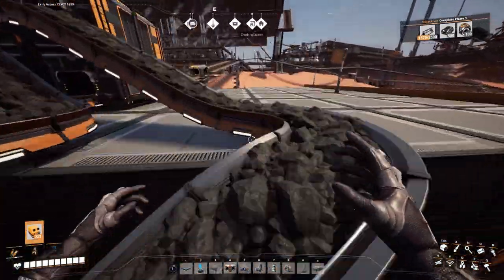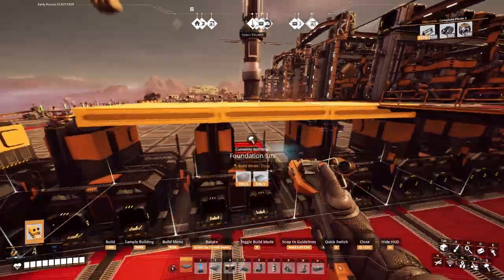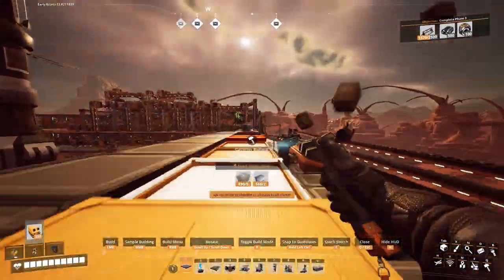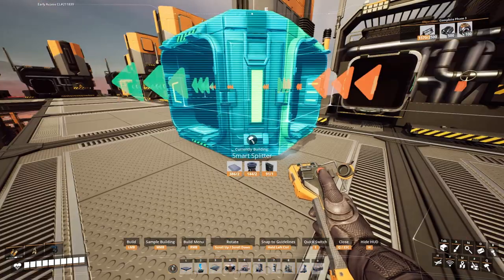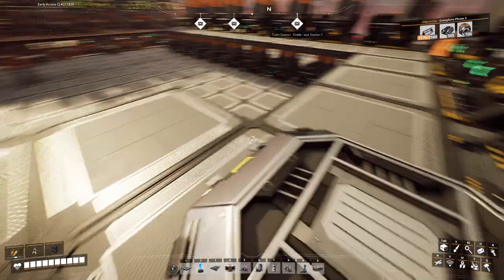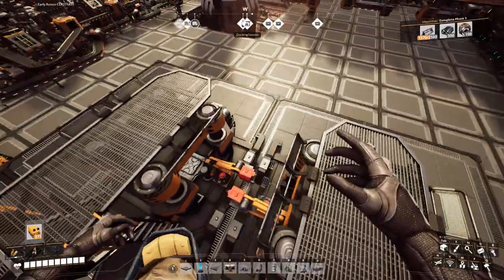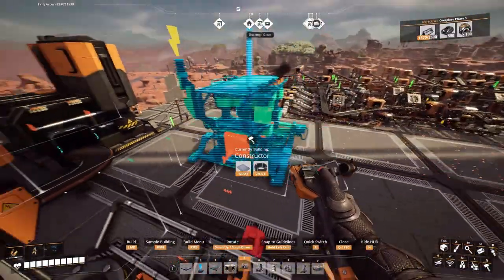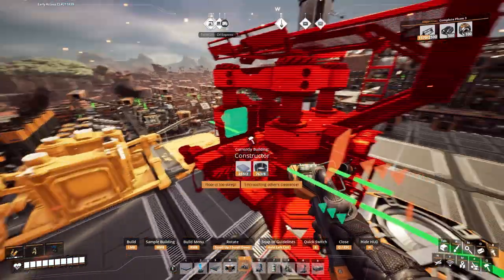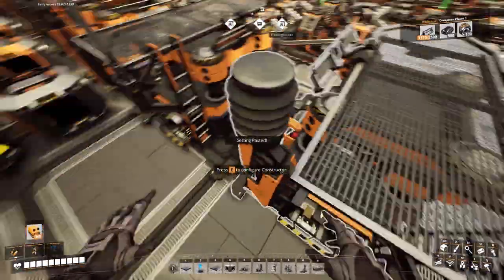I'll work on the steel now. I've got about 10 foundries here at the moment. That fits nicely. Let's see - smart splitter up here, overflow goes that way, unidentified to the left. The left will then get two constructors, so these two will be creating steel beams. I need approximately five constructors using those steel beams to make screws. Here's the recipe - get that copy-pasted to all these constructors.